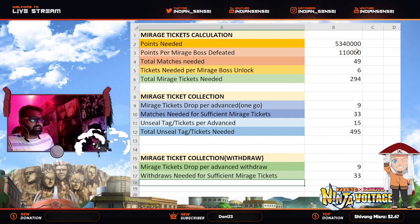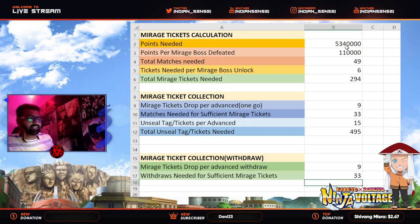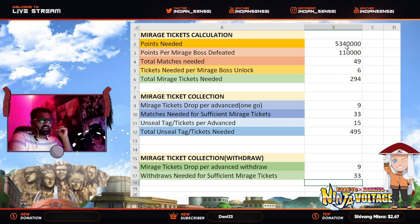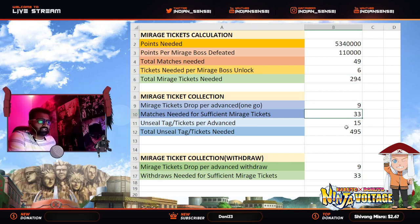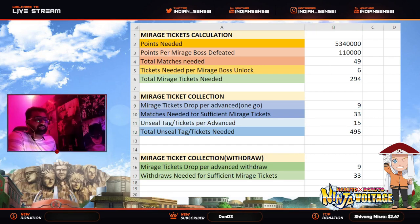That's pretty much how the calculation goes. If you're good at math, you don't have to refer to the Excel sheet, but if you don't want the hassle of calculating every single SAM, just download the sheet, input your numbers — how many points you need and how many points you get by defeating a mirage boss — and everything will be calculated for you. You can grind SAM in the best and most efficient way. I hope this video helps a lot of people. If you liked it, give it a thumbs up, subscribe if you're new, and let me know in the comments if you found it helpful.